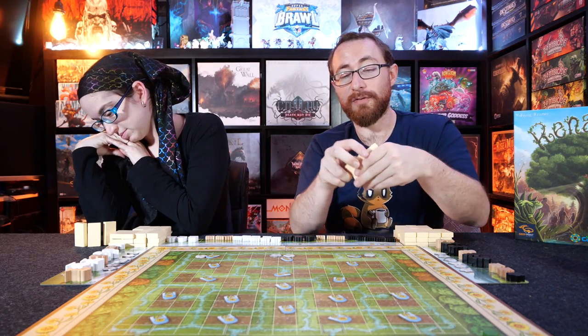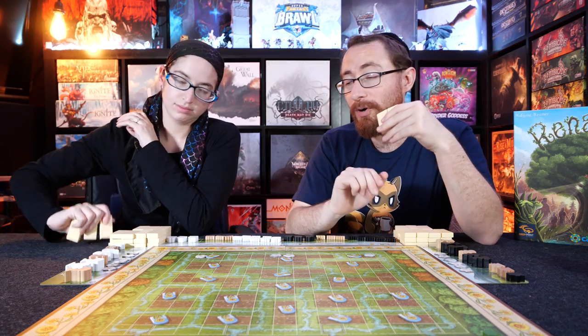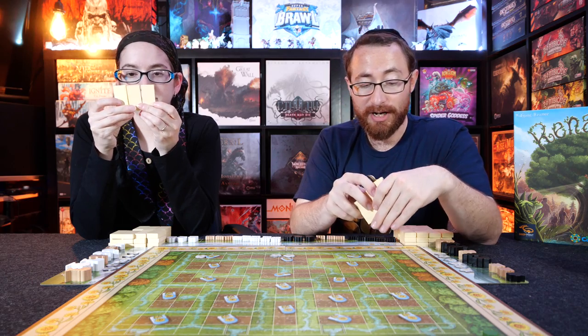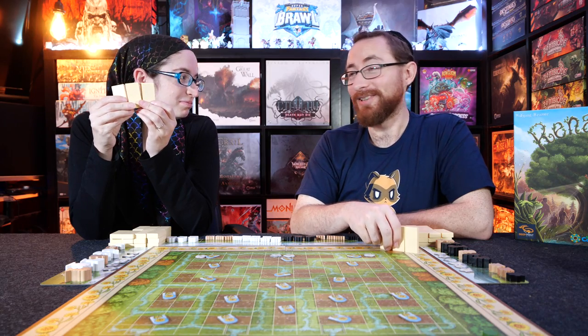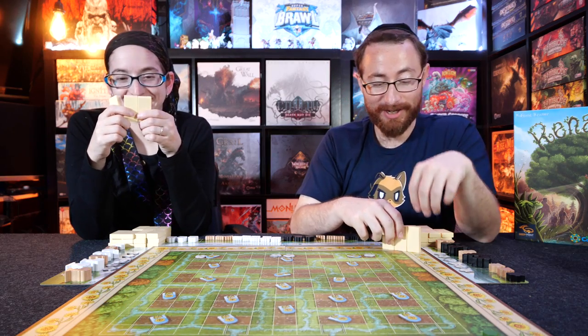I'm going first. We have a giant stack of dominoes — 26 total. We lose points for any plants we don't plant, so we want to make sure we get those out. I'm going to grab one of my dominoes and place it down. Having not given this too much thought... I don't like my dominoes either. Can we mulligan? No, we cannot mulligan. Absolutely not.